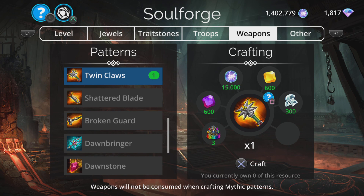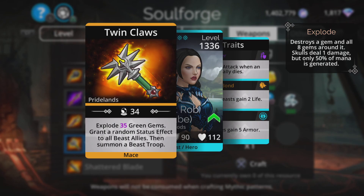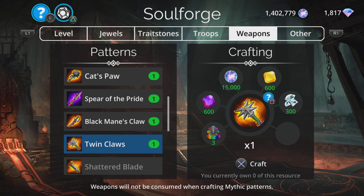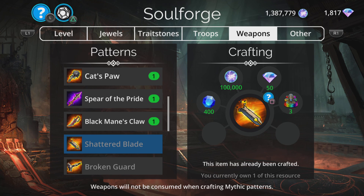Dawnstone, Dawnbringer, Broken Guard, Shattered Blade are all in here all the time and have been covered in my other Soulforge reviews. Now take a look at Twin Claws — it explodes 35 green gems, grants a random status effect to all beast allies, then summons a beast troop. That's pretty good. Exploding gems is a really effective way of generating mana — even with only a few of that color on screen, you can still get nice cascades. I like the sound of that so much I'm going to craft it right now. In a beast team, that could work really, really well.